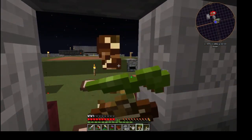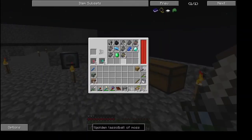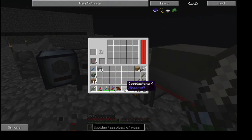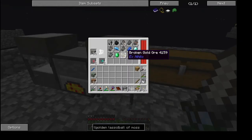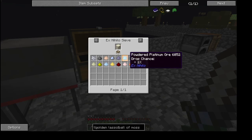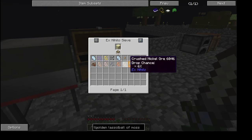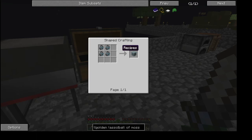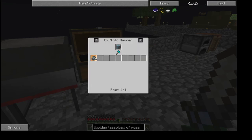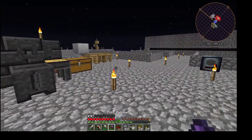Let's take a look at our sifting operation and see if we have any platinum - if we do we can complete some more quests. Doesn't look like we have any. Let's get more cobblestone in here. Unfortunately we're not getting any platinum. It's a one percent chance from dust, one percent from sand. Endstone is going to be the best - it's a five percent chance from endstone. So endstone is the way to go with that.